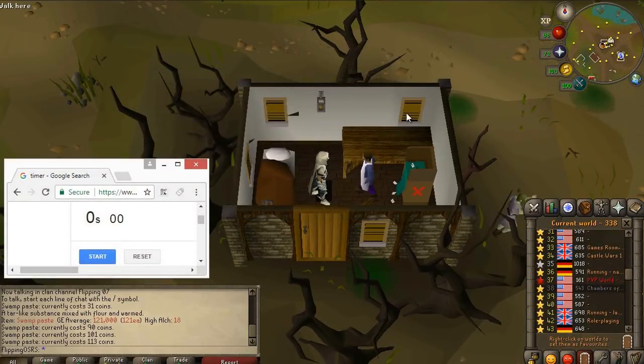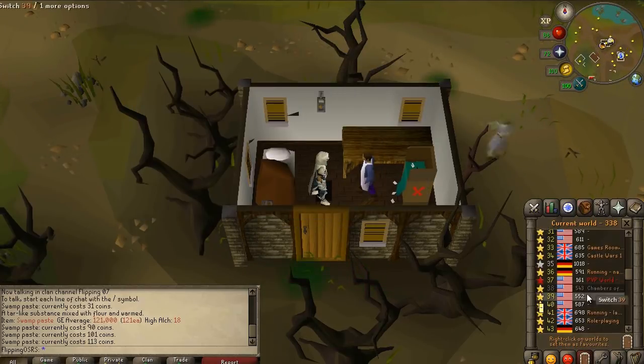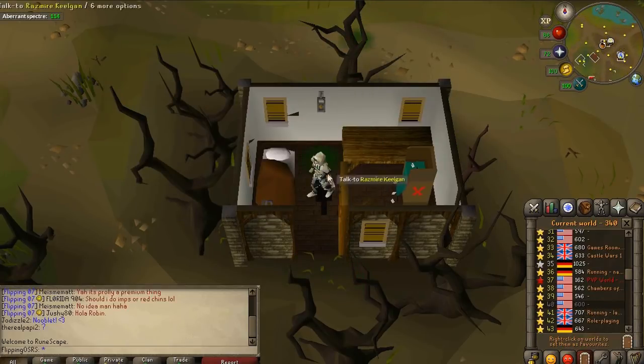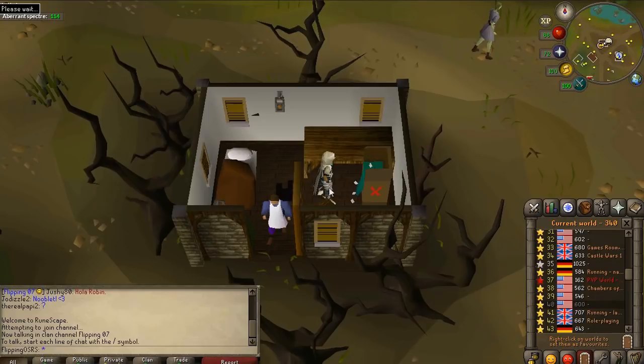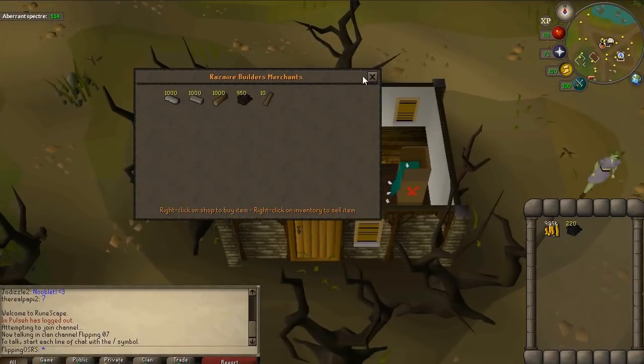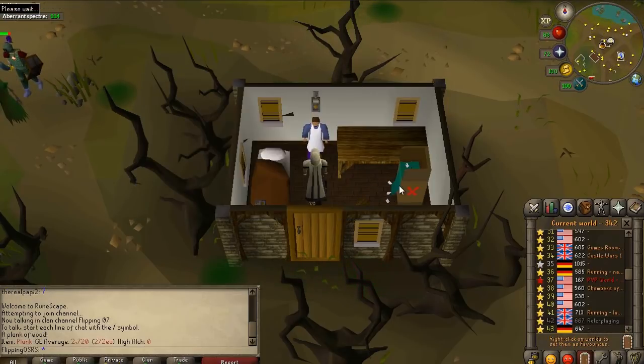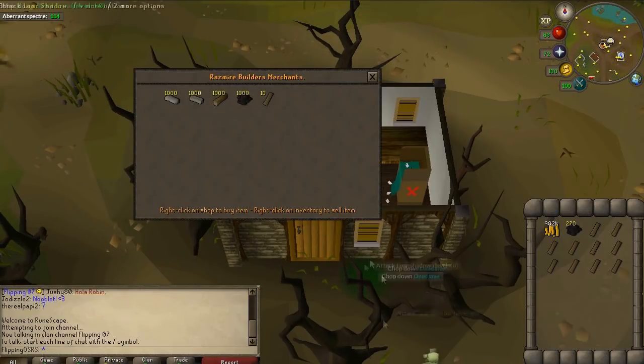Alright, we have a timer open here. We're going to do this for about 5 minutes and see how many swamp pastes we can acquire. The main benefit to this method is of course that the swamp paste is stackable. However I'm also buying out the planks because they're a pretty good deal as well. When you're hopping worlds this quickly there is a high chance that eventually you'll get booted, so you have to do this in a good rhythm — you don't want to do it as quickly as possible because you will get booted from the worlds.